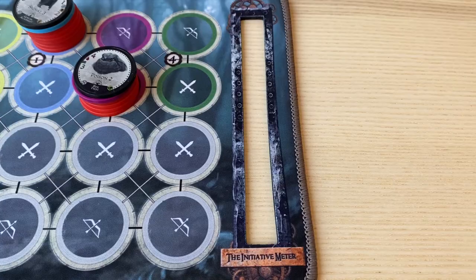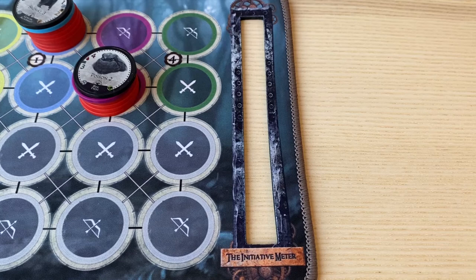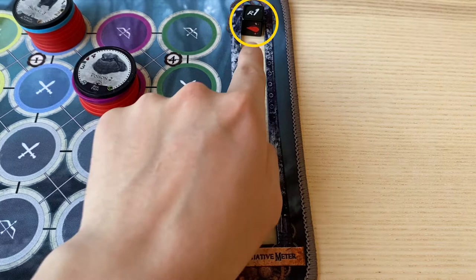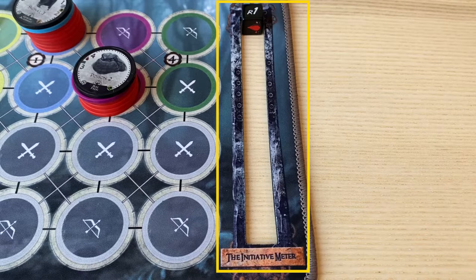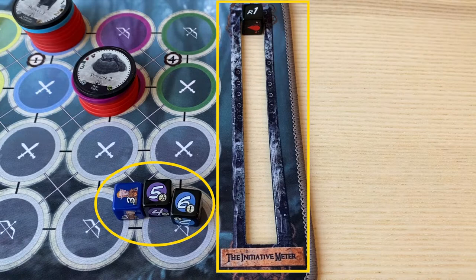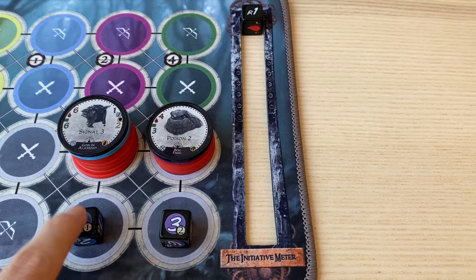The battle proceeds in rounds, beginning with round one. The round number is indicated by the round counter die. At the start of each round, the round counter is increased by one. Each unit takes one turn every round. The initiative meter on the battle mat and the initiative die determine whose turn it is. At the start of the battle, you must set the initiative dice on the initiative meter. The higher the initiative, the earlier the unit's turn will be.